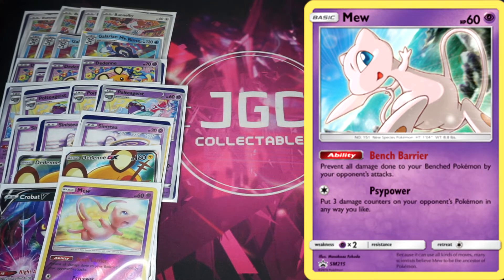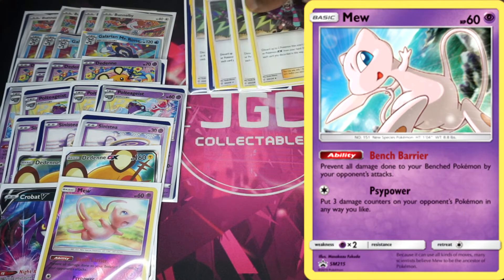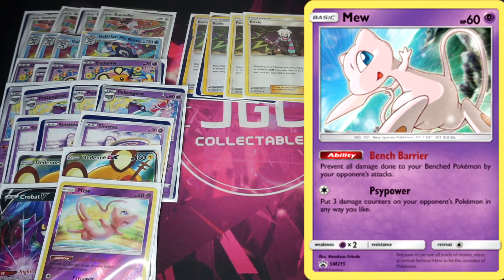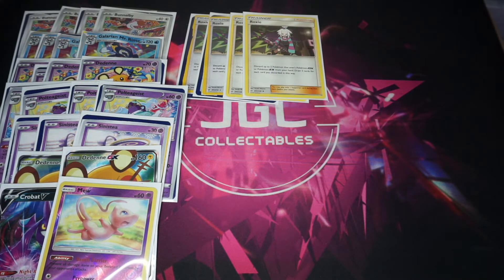This deck is so unique. I think the best way to play it is with a Roxie engine — you don't get to see Roxie too much. You could argue about putting in damage-spreading cards, but right now I'm just playing Roxie: discard two non-EX/GX Pokémon from your hand and draw three for each one discarded. So you can discard two Mad Party Pokémon and draw six.